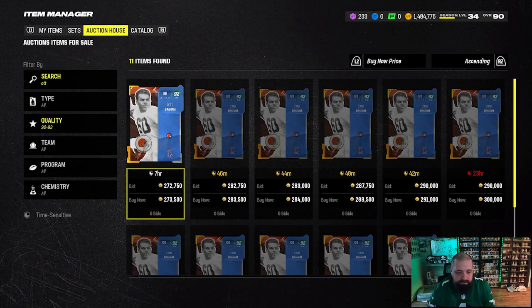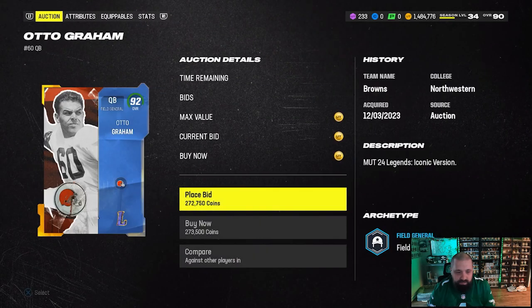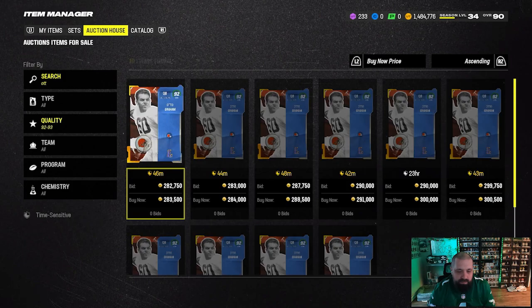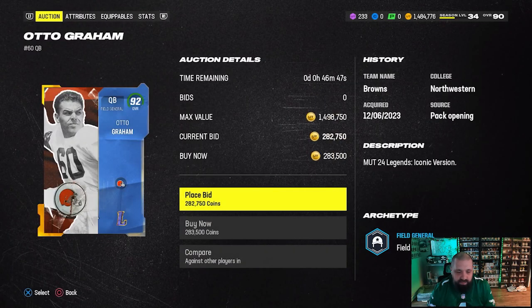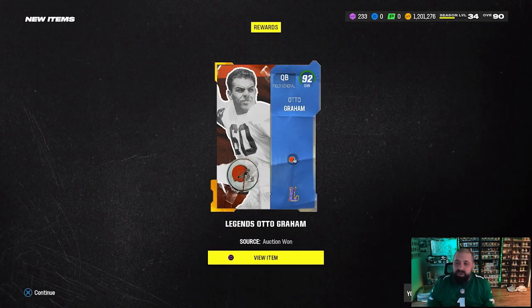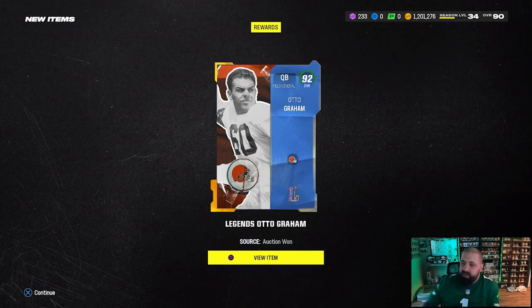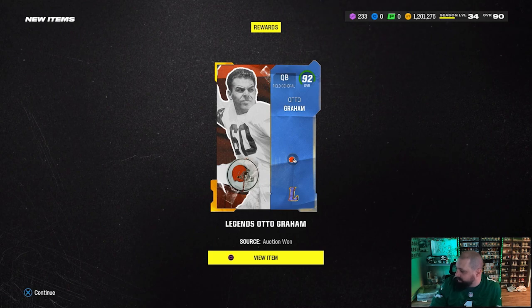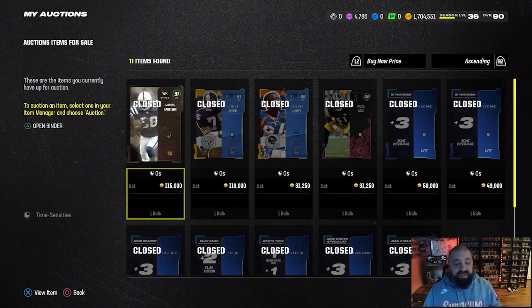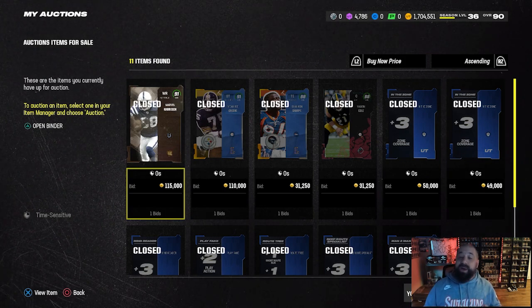We made an upgrade at quarterback — tried to buy at 273k but ended up paying 283k for it. New QB number one on No Money Spent. We still got 1.2 million to work with. I just sold a couple more cards and items off the team here and we're going to make some upgrades at those same positions.